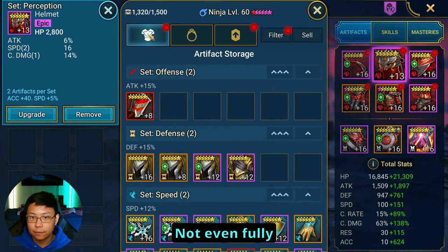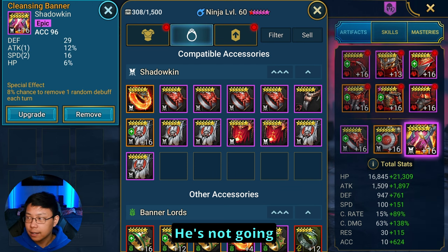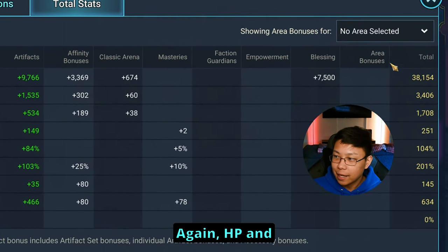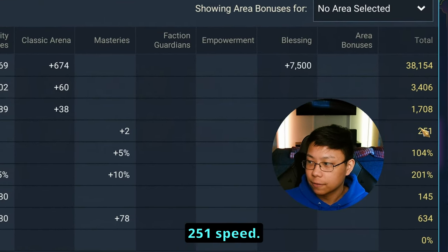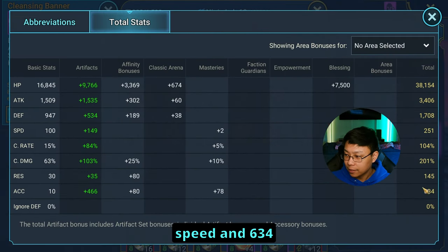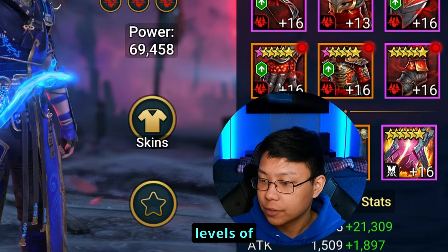We go down for extra stats, Sniper to land the HP burns more consistently, and Master Hexer to extend the HP burns. If you're struggling to get accuracy, I highly recommend taking Eagle Eye — that's an extra 50 points of accuracy. Here are the pieces of gear, not even fully leveled up, mostly prioritizing accuracy. He's not going to live no matter what you do — he's supposed to die. You want him to die. What matters is his 251 speed and 634 accuracy, to land the HP burns since Sand Devil requires high accuracy. HP and defense really don't matter.